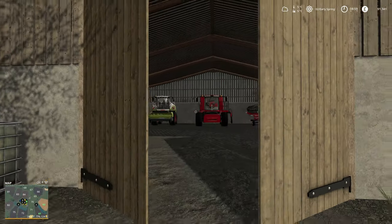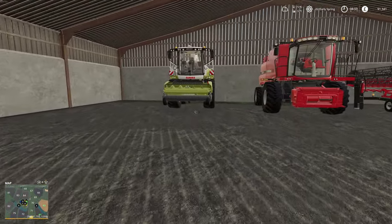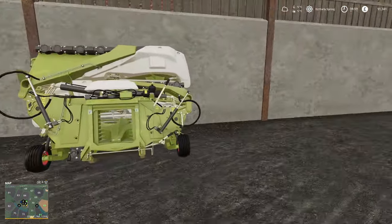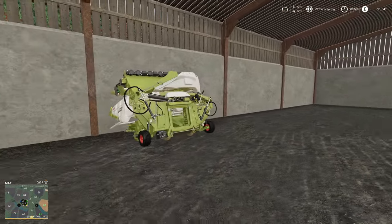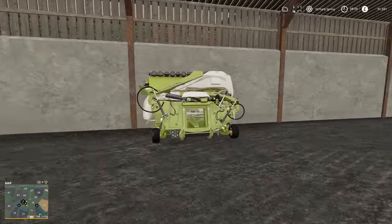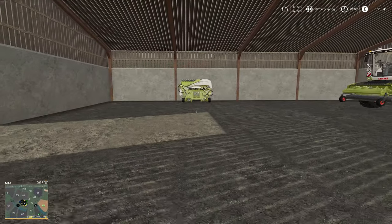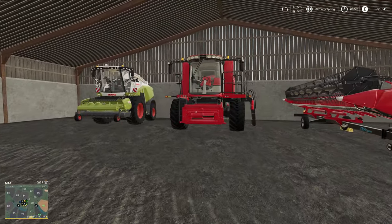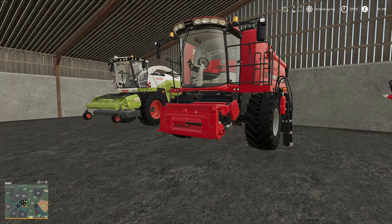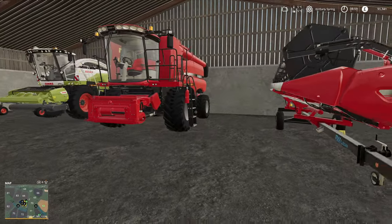In this shed I've got a forage harvester with two different attachments on the front - a pick up, so if we do some grass silage we can obviously ted it, windrow it, pick it up and put it in a pit that way. I've then got the chopper header, so when we're doing maize or whole crop if we want to do it that way. We can mow whole crop as well - we're going to be doing some of that, some of the crop swath, make some bales. We can even make some maize bales - we'll probably do a mixture of both.